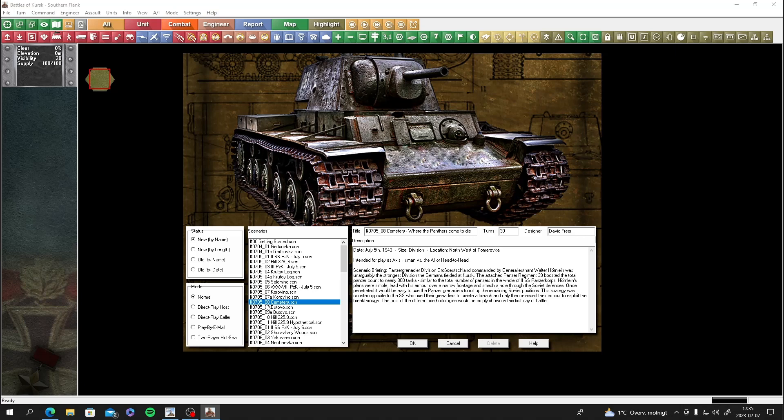It's called 'Where the Panthers Come to Die' - 30 turns, designer is David Freer. It's part of the first day of attacks on the southern flank of the Kursk operation.